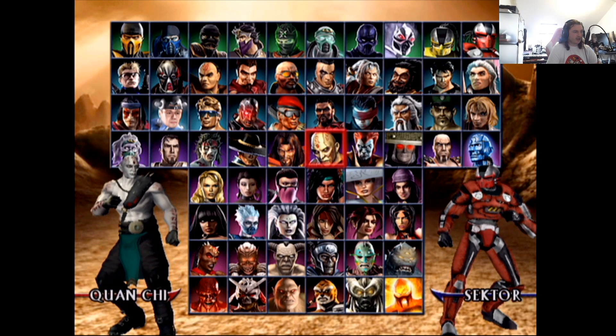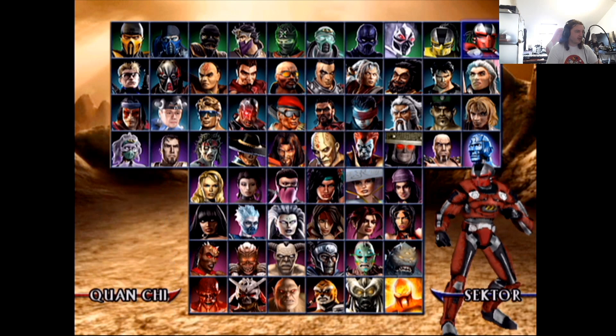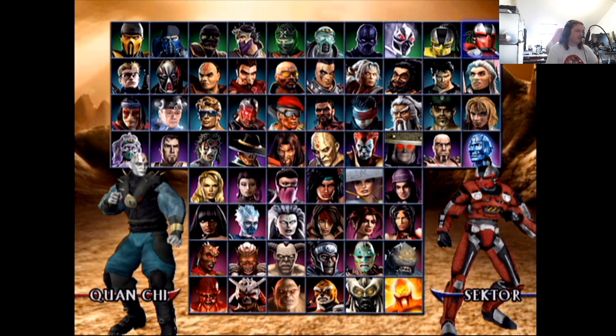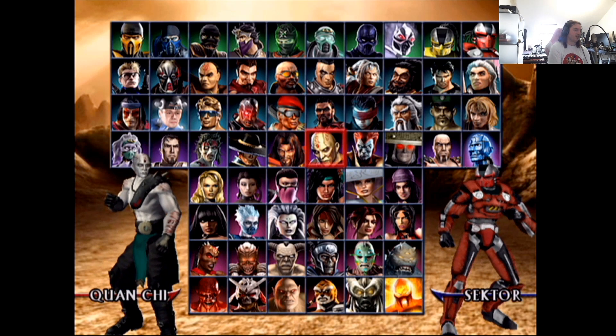Quan Chi — classic crunchy looking as always. People like this bald-headed character. His alt design — scrap that, it's like a three out of ten. The main design is a six out of ten. Quan Chi just has a distinct look, doesn't look amazing apart from his tattoos, but glad to see he's coming back.